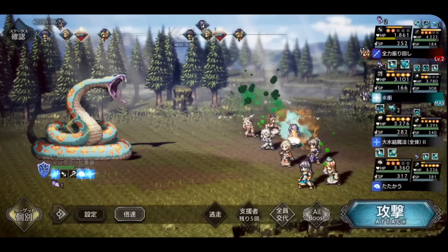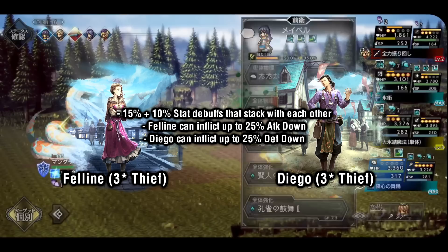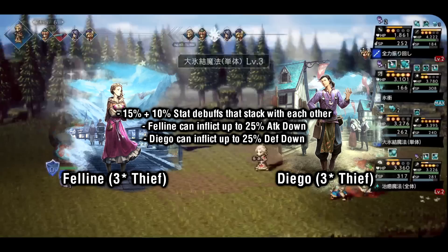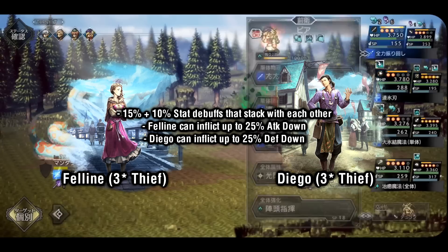While on the subject of Kurtz, I want to give mention to a couple of strong 3-star thieves: Feline and Diego. These two have access to attack down and defense down skills respectively, and they actually have multiple of these debuff skills on each of their kits, allowing you to stack the values. For example, Diego has a skill that applies 10% defense down and another that applies 15% defense down. By using both on the same enemy, you can reduce their defense by 25% total. Feline can do the same but to the enemy's attack stat.